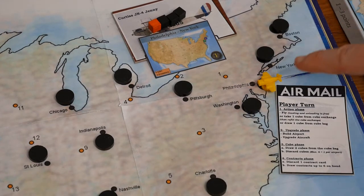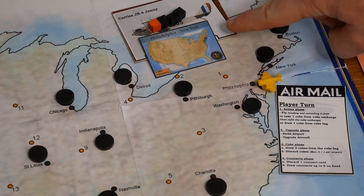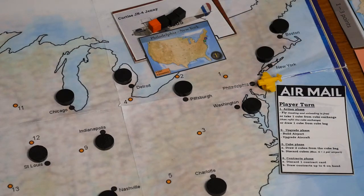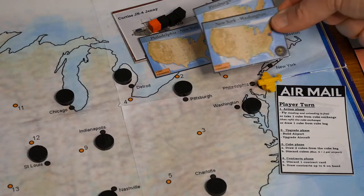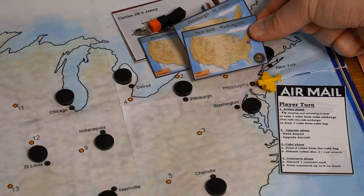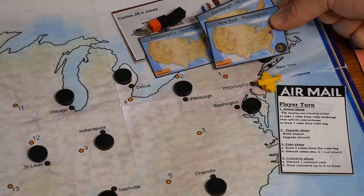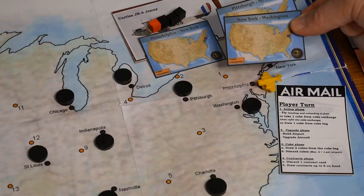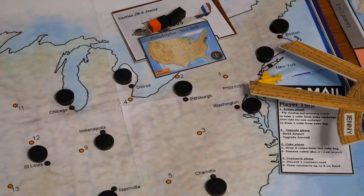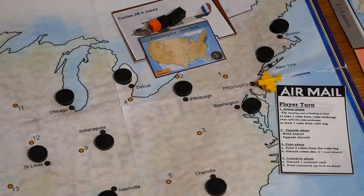Let's say that the yellow player has the Philadelphia to New York contract loaded onto his aircraft. He has three black cubes and an orange cube available for his flight, and additionally on hand he has a contract from New York to Washington and one from Pittsburgh to St. Louis. The player is trying to optimize the use of the cubes available. With the range of the Jenny, the journey from Philadelphia to New York is no problem, where he could deliver this contract.